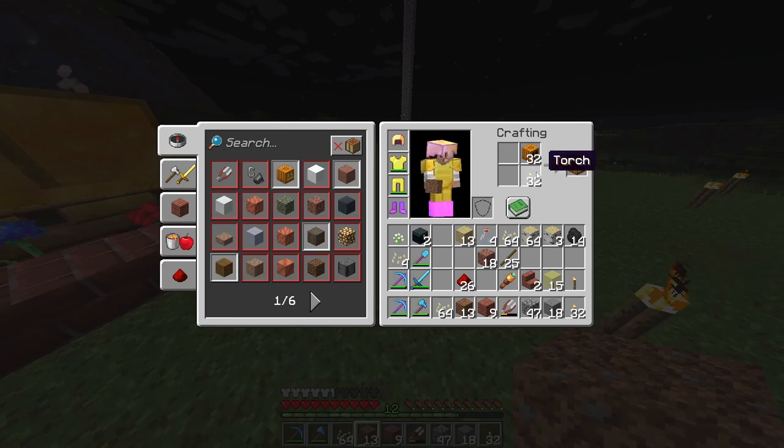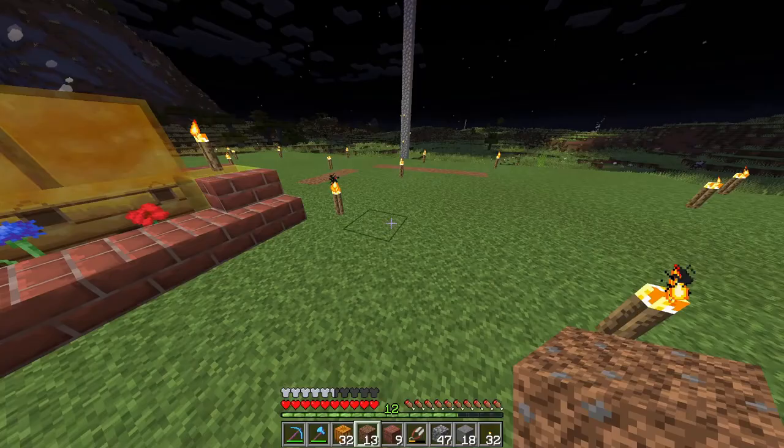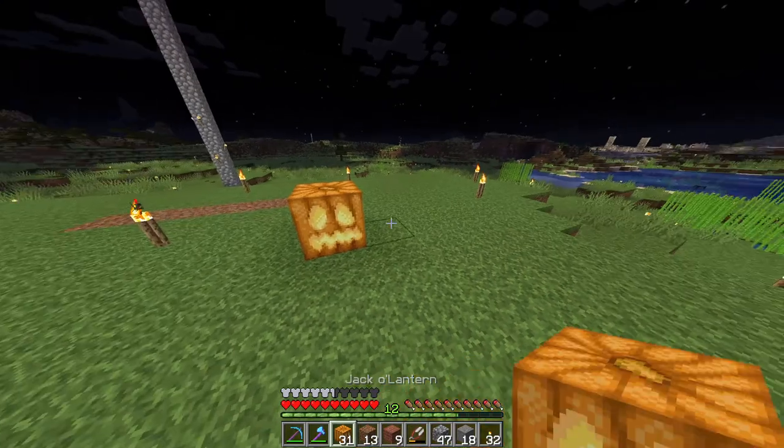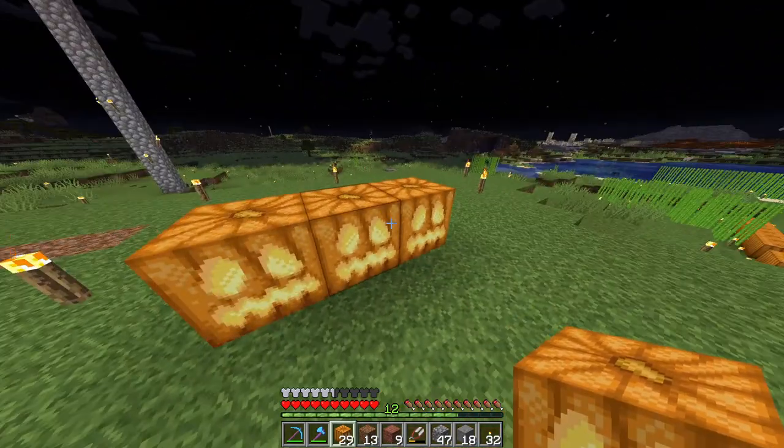To turn carved pumpkins into jack-o'-lanterns, all you have to do is add a torch in the crafting recipe and it turns into a jack-o'-lantern. Holding shift I can make 32 of them at once. As you can see, I get so many pumpkin seeds just from doing those.